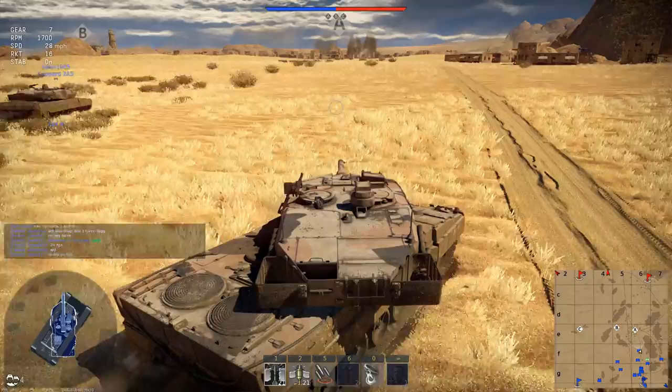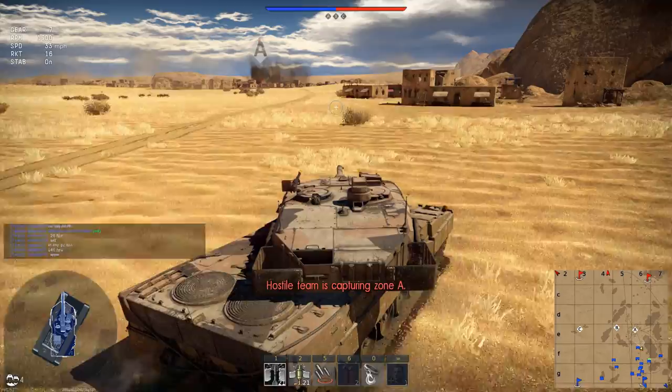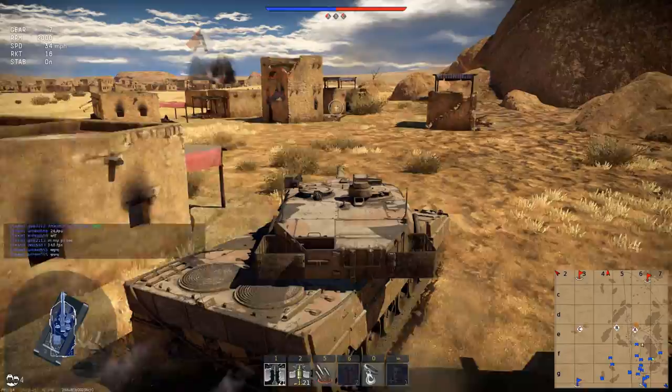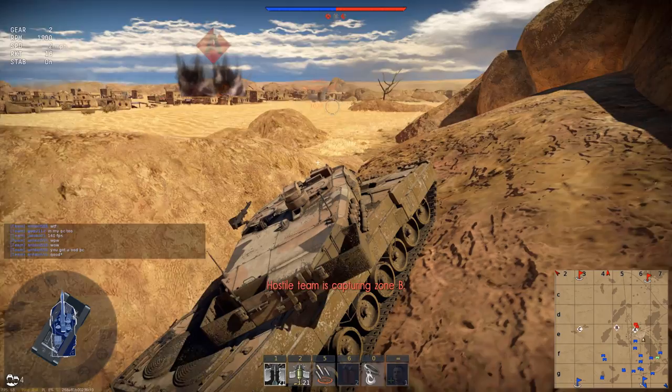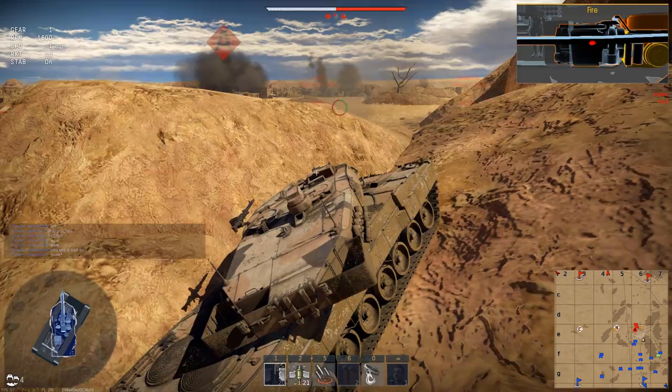We're pretty much going 50 miles an hour, which is insane. You do have some more smoke grenades than the T90, but the T90 can fire ATGMs out of its gun, which is really cool. And I think the T90 has more armor. This has more mobility, but the other one has more armor.